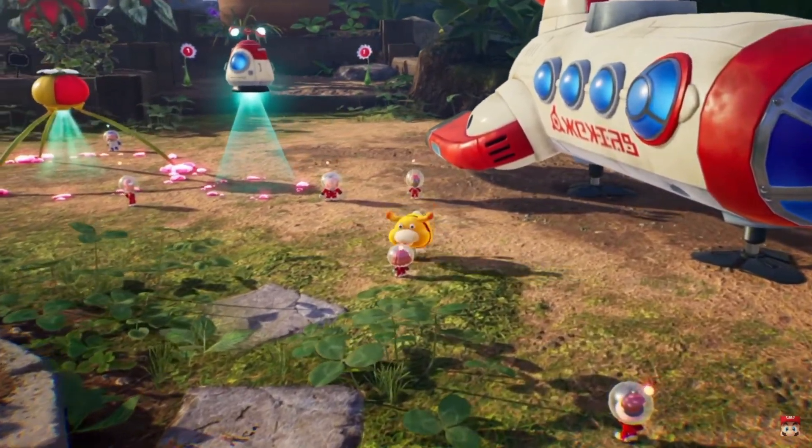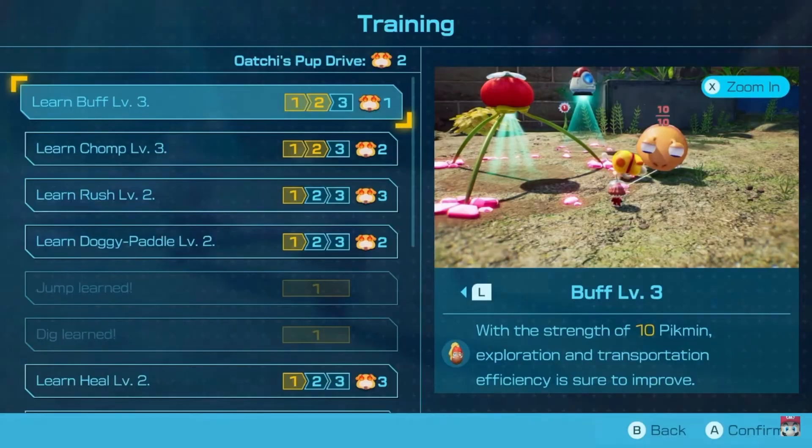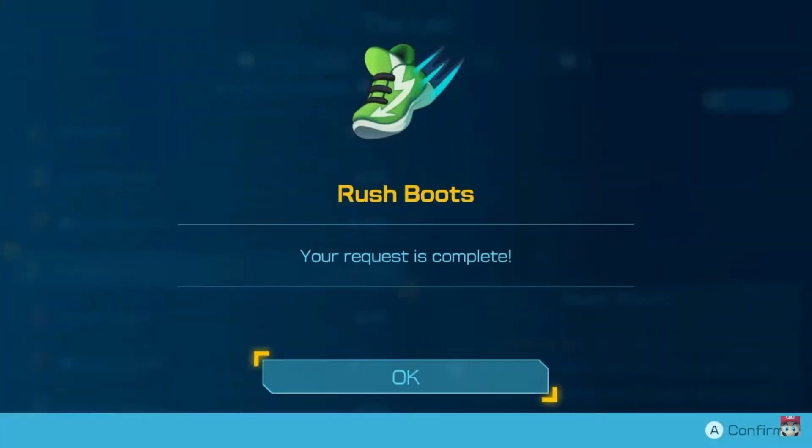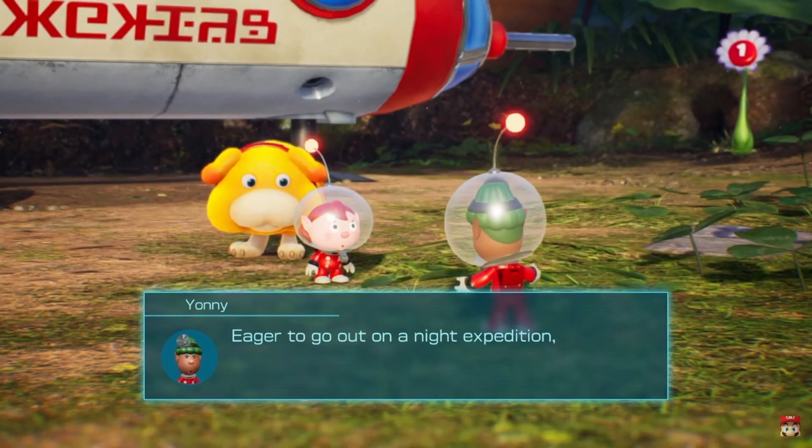Next, we're shown a sort of base camp where we can upgrade our stuff. Ochi's abilities can be leveled up with something called Ochi's Puff Drive, and it's shown here that you can upgrade his carrying strength, chomp attack, his rush, his swimming, and his healing, as well as unlocking the ability to jump and to dig. You can also build upgrades with the blue gems you collect, which looks super neat. I miss Pikmin 2's treasures giving you new abilities, but this is a nice way to do it too.